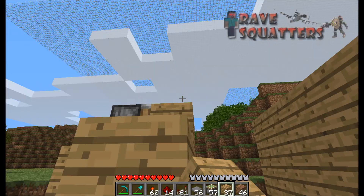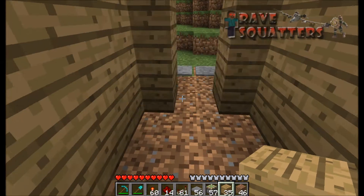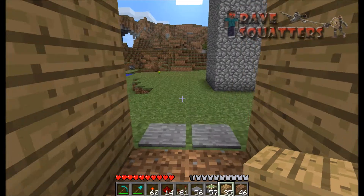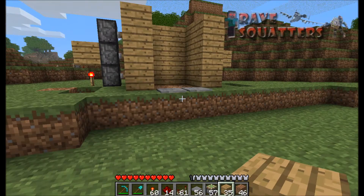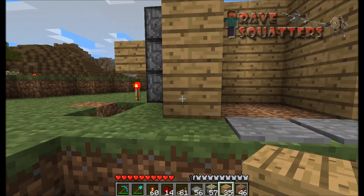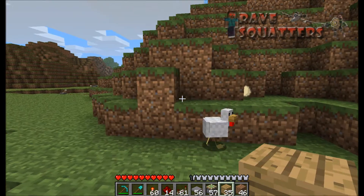All this can be hidden in a dirt wall or behind something. Press it, run through — try not to get clipped as you run through, but I think that's just me accidentally screwing up. So there you go, that's how you create a three-high door using pistons in Minecraft.